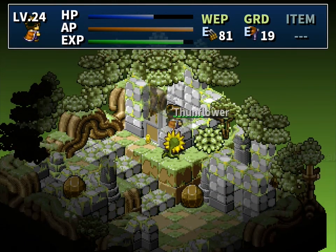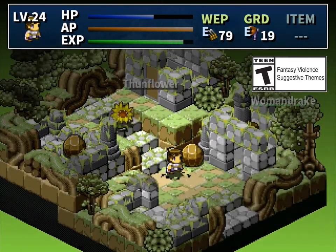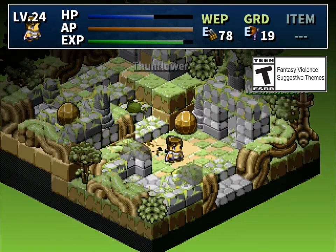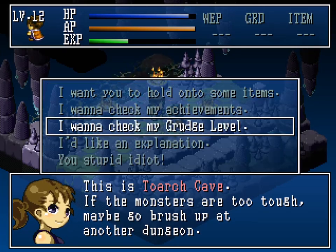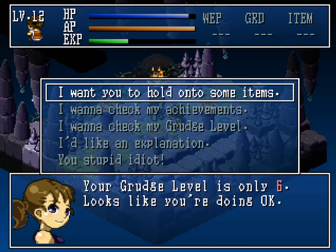The Switch version uses a different font but otherwise looks identical at a glance, though the T rather than M ESRB rating makes me wonder if the script has been toned down. Hakoniwa Explorer Plus is an action RPG with EXP, towns, bosses, and all the other RPG standards.